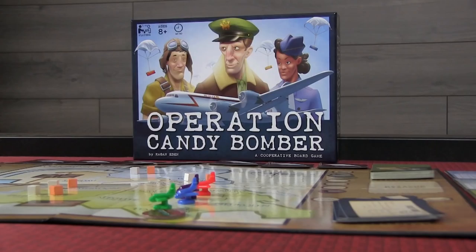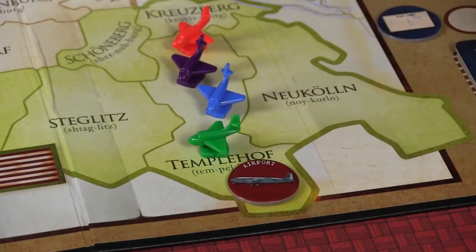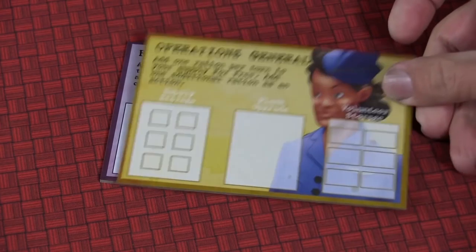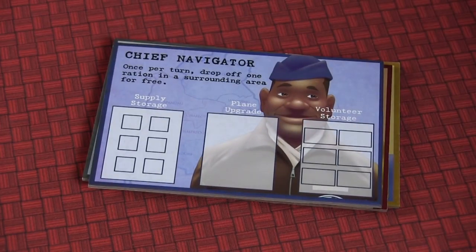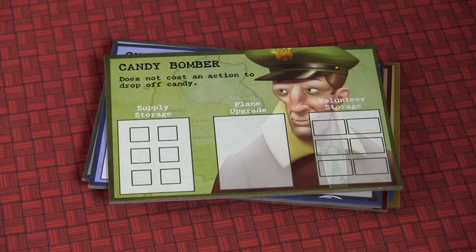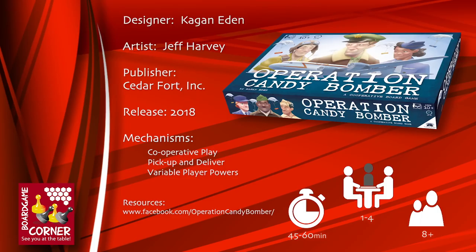Next up, we have Candy Bomber. It's 1948, and World War II has left Germany divided between ally and Soviet powers. Ally-controlled West Berlin is locked behind Soviet borders and cut off from all land transportation, so the people must rely entirely on air support for all their supplies. Play as a pilot, each with their own unique power. You must work cooperatively with other players to fly missions in and out of West Berlin and help the people avoid starvation under the threat of Soviet control. This one features some really neat historical tidbits throughout the game. Candy Bomber is for 1-4 players, brought to you by Cedar Fort Publishing and Media.